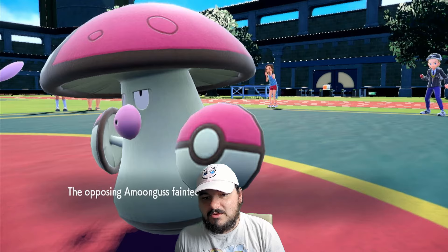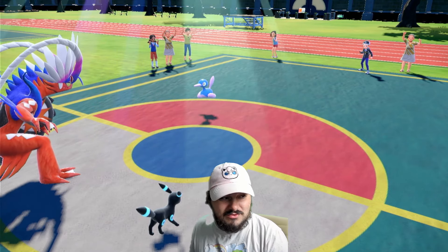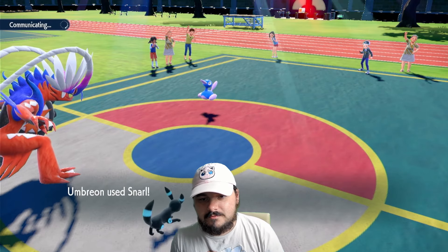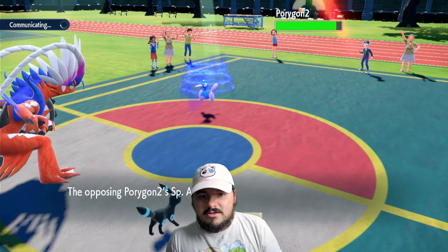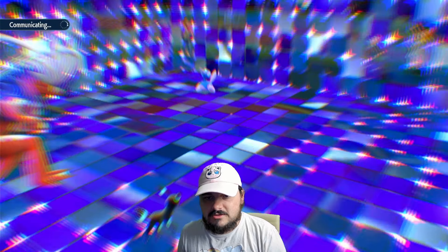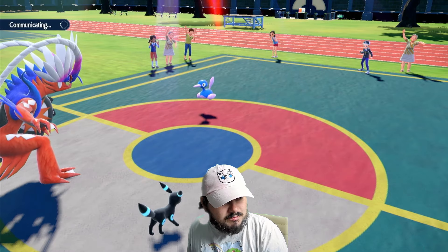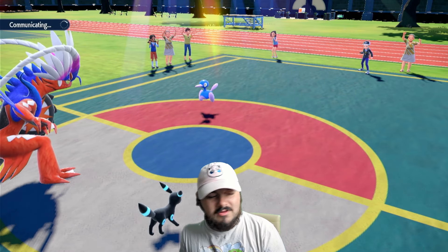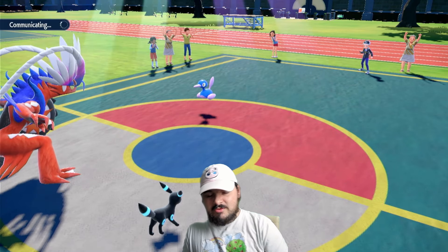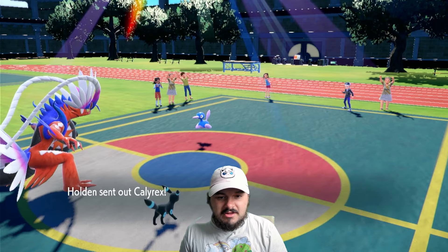Taunt Umbreon would have been kind of cool, but we're not running Taunt Umbreon. Foul Play is really nice though. Wow, that was a lot of recoil. Cheeky little special attack drop — nothing wrong with that. There's the Trick Room. Umbreon's pretty good into their team as long as we live. I guess a Wish might have been a good play. I guess they thought for sure I'd go for Collision Course, but really the big problem is Amoongus.